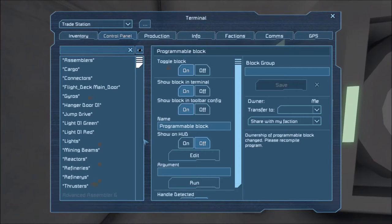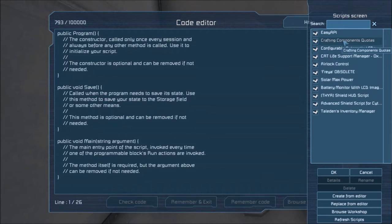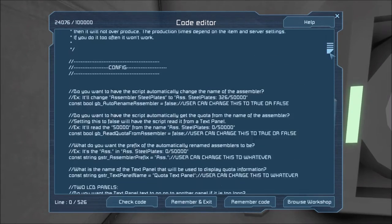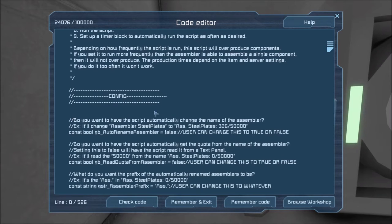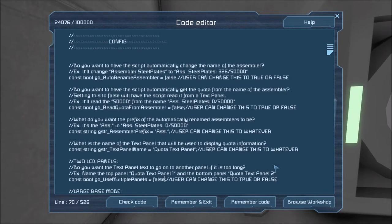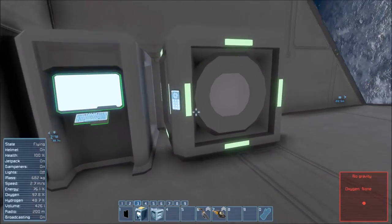This is a script in the workshop — it is in the mod collection and it is called Crafting Component Quotas. Go to Edit Code, browse the workshop, find Crafting Component Quotas, and click OK. It deposits the script. In the config section, change the two LCD panels setting to true instead of false, since we're using two LCD panels. Then check code to make sure there are no errors, remember, and exit.